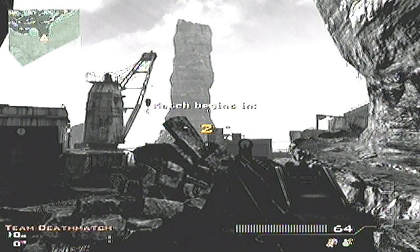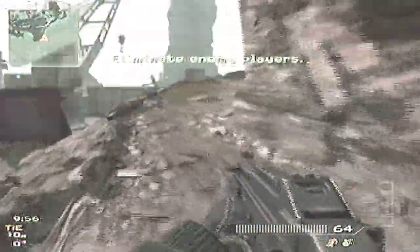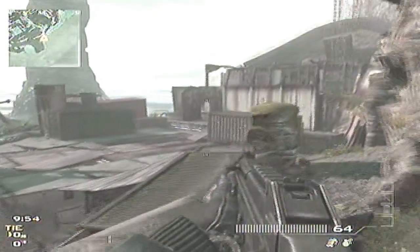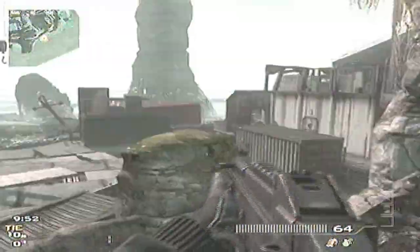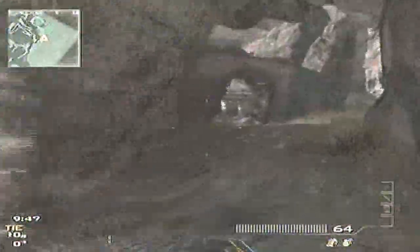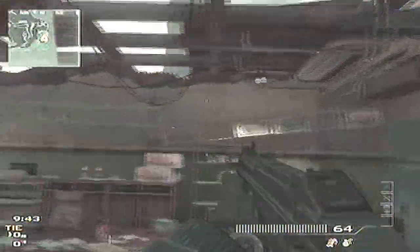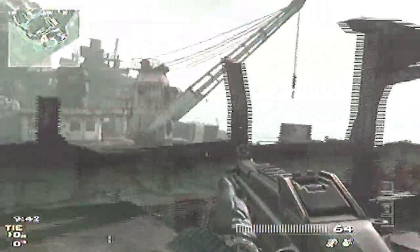Let's see where you spawn here. Look at this rock. This is like an open map — this is like a Halo 3 map. What was that one map where you could like run to the side? Okay, so there's some stuff here. I don't know what this is. Some pirate stuff.